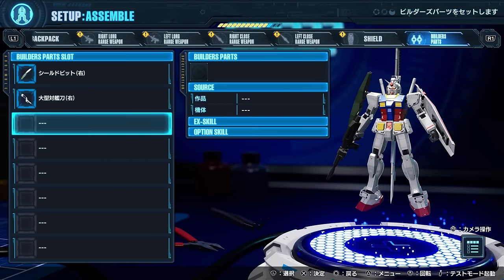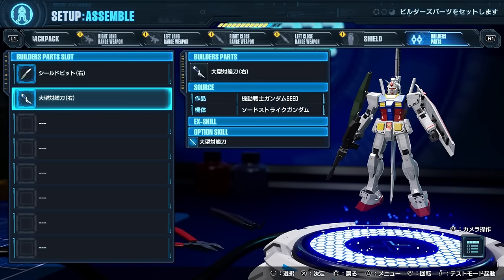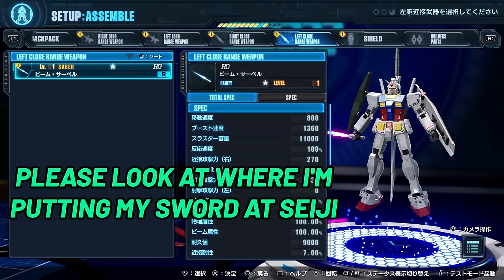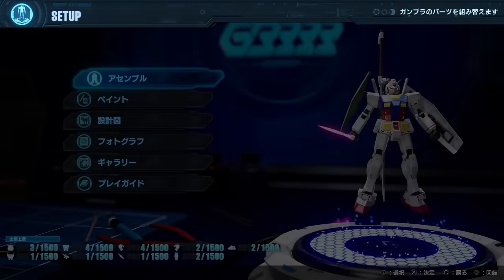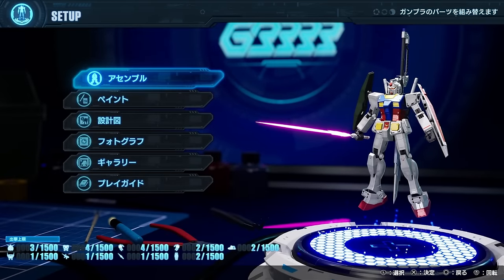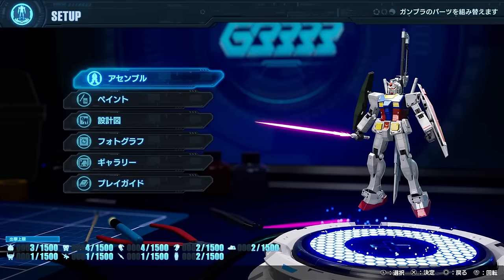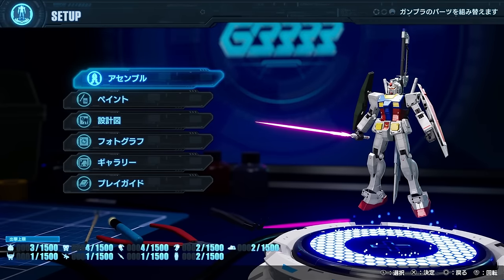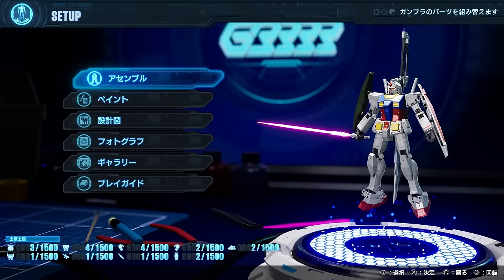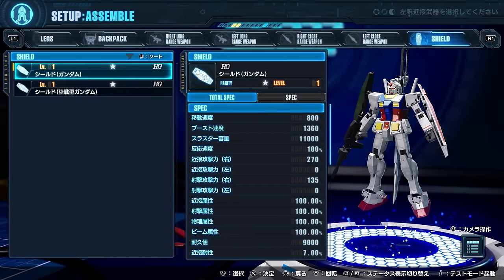You can reposition your option parts almost anywhere on your Gunpla and do some truly unspeakable things, like what my friend Lynx did with his anti-ship sword. After he texted me a screenshot, I tried to replicate the placement myself to show chat just how ridiculous the freedom of customization actually is.